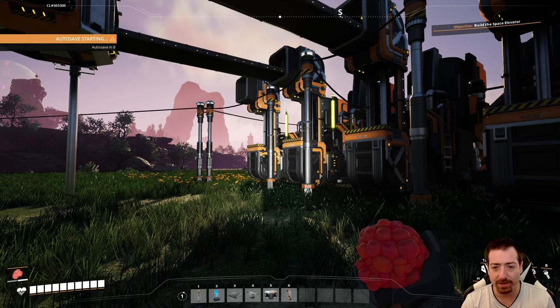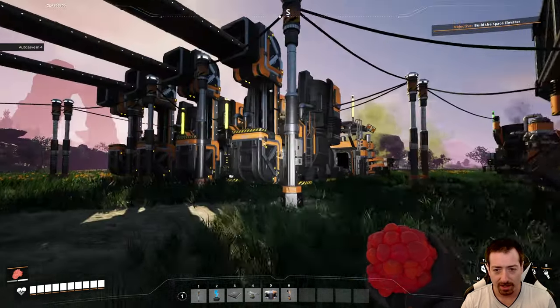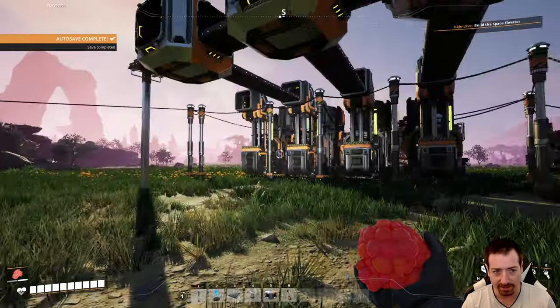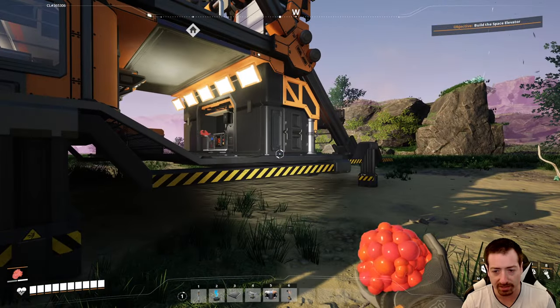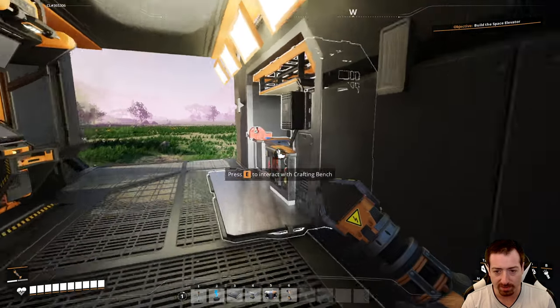Hello everyone, Crydax here and welcome back to Satisfactory 1.0 launch. We are getting stuff automated, just barely. Our next big goal is to get a chainsaw so we can collect all the biomass, which is going to be great, and maybe have to poke some enemies along the way.